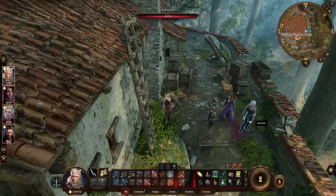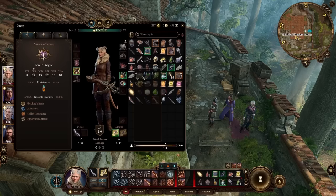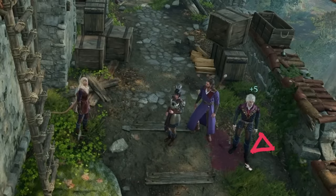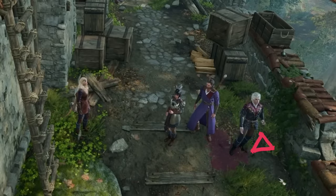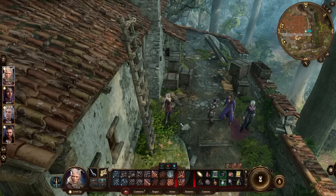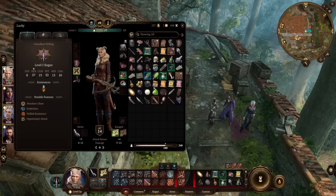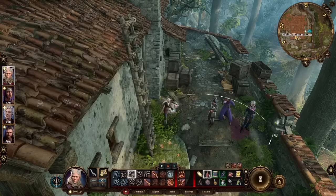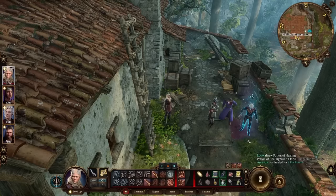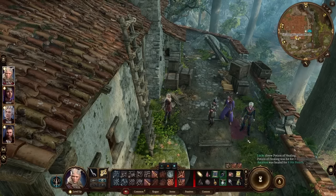So better to throw the potion at their feet instead. This also makes sure the throw doesn't miss, because it's going to hit that nice big area all around them — so it's definitely going to reach your ally. Also be careful about throwing potions into status effects: if you throw a potion into burning ground, it's not going to heal anyone, it's just going to evaporate.